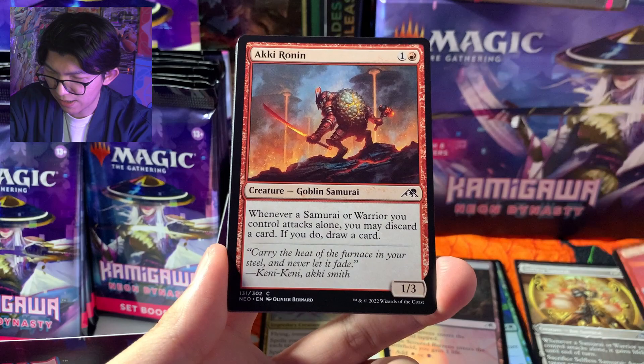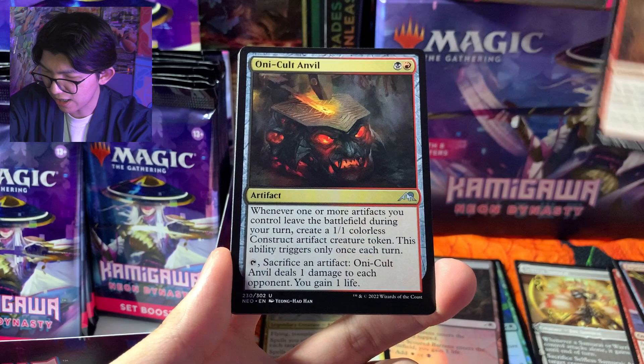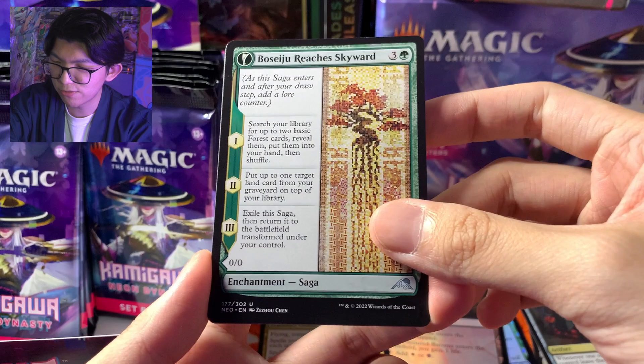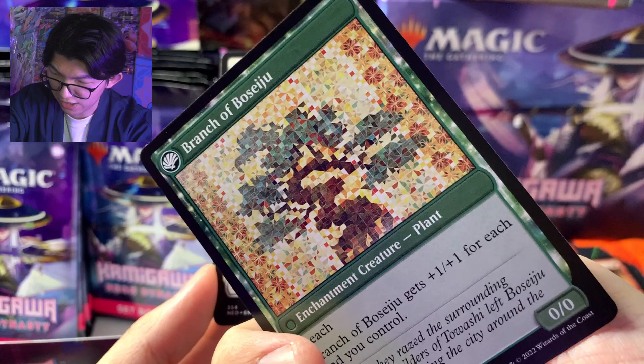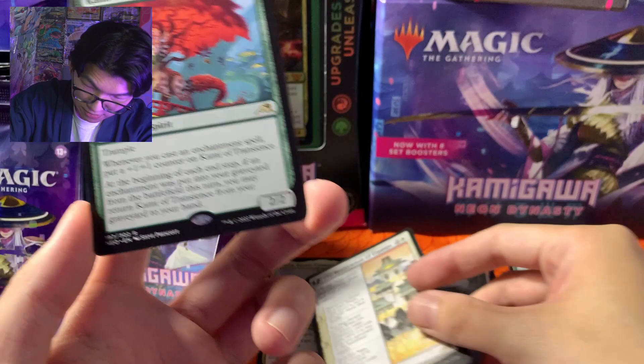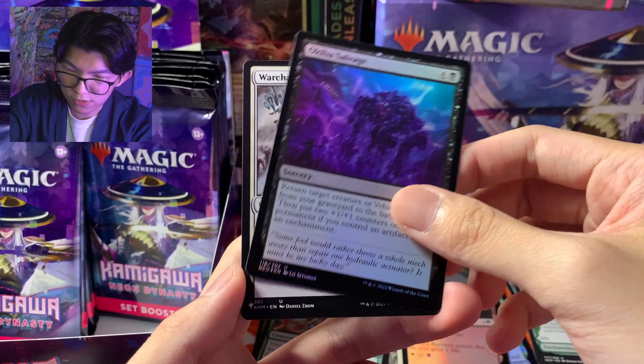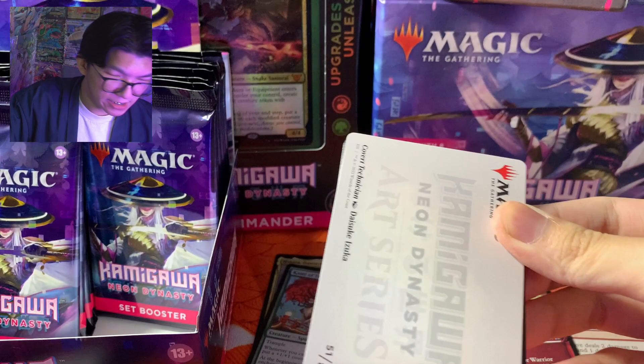Fearless Samurai, Akironin, Experimental Synthesizer, Sokenzan Smelter. Yang kita cari di sini tuh ada yang namanya Legendary Land teman-teman, dan juga ada beberapa kartu yang digambar sama artis-artis terkenal — Bu Seiju Reaches Skyward, Branch of Bu Seiju, dan Restoration of Iganjo — kartu rare yang digambar orang Jepang, Yone. Kita dapat double rare ya — ada rare-nya dua: Kami of Transience, uncommon foil lagi Kiba Salvage. Dan dari The List yang pertama adalah War Chantar Skull. Oke, kita masuk pack ketiga.